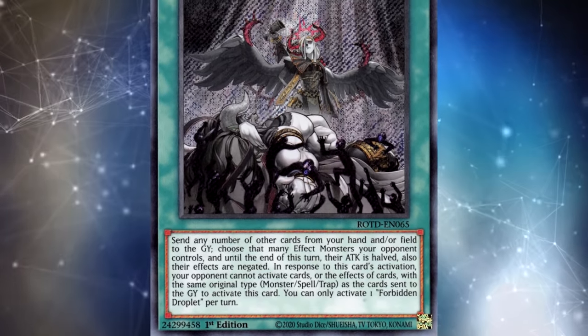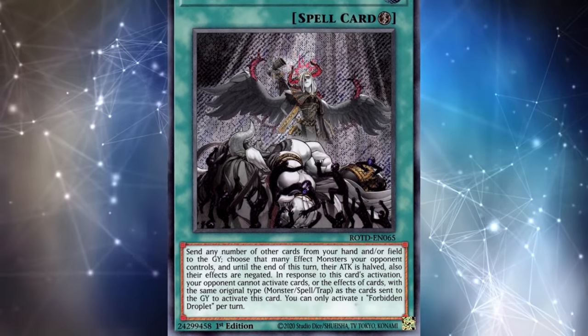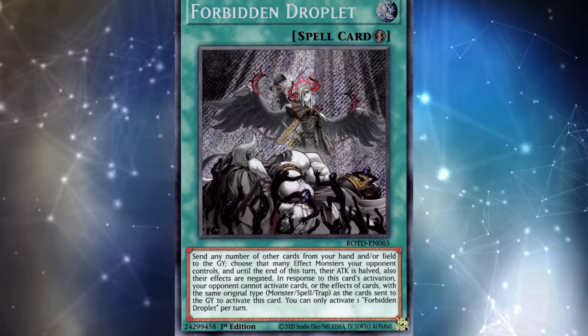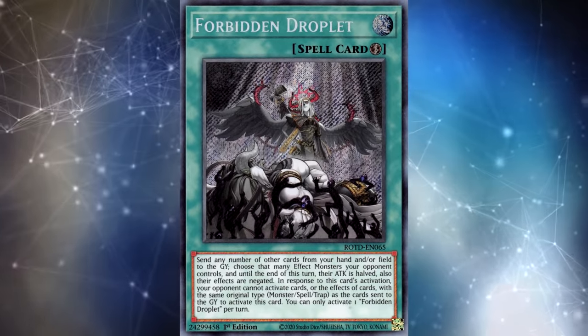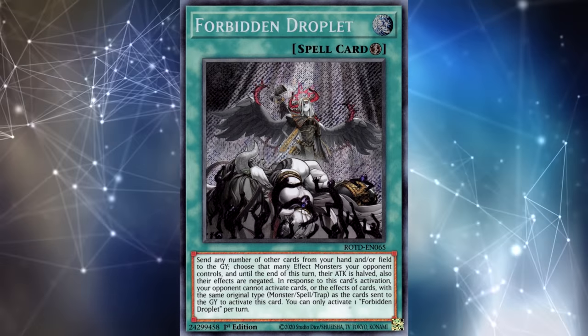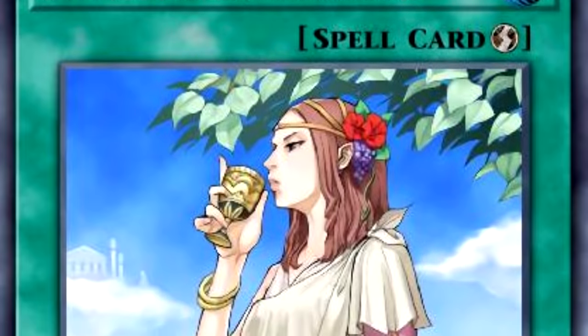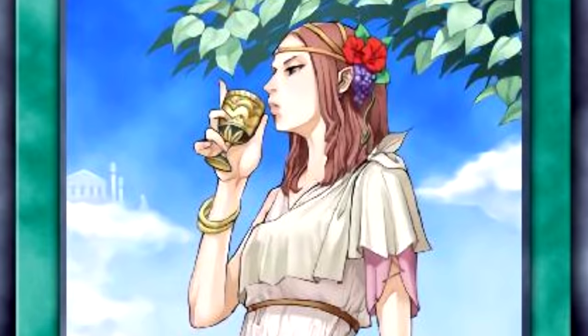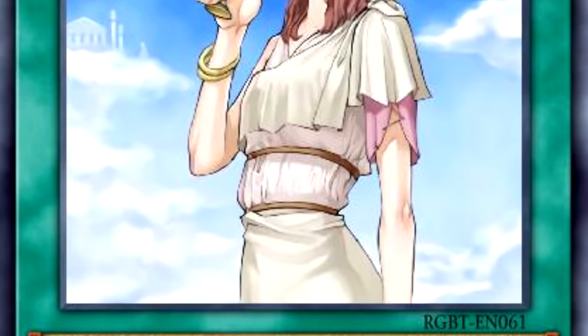Notice how Gamma, Impermanence, and Forbidden Droplet are good not only against Utopic Zexal but also Dark Dragoon — these three cards are all really good choices for the upcoming weeks. If you're not worried about Dark Dragoon and only want to worry about Utopic Zexal, Forbidden Chalice is also a pretty good budget-friendly option instead of Forbidden Droplet. You can chain the Chalice whenever they choose to use Utopic Zexal.